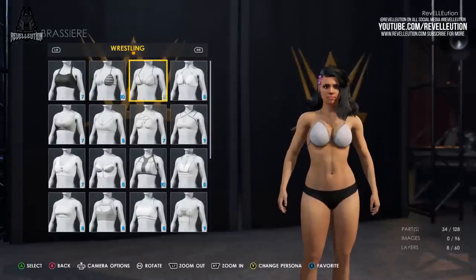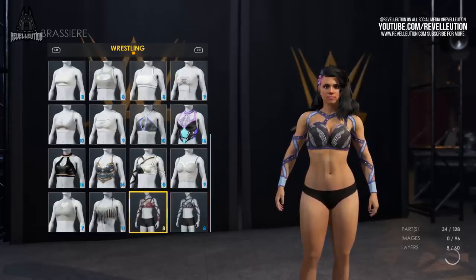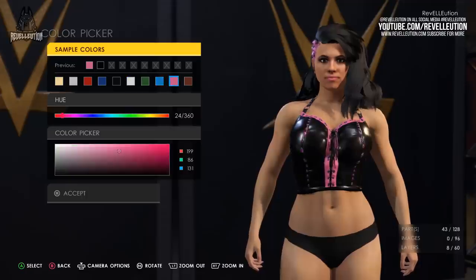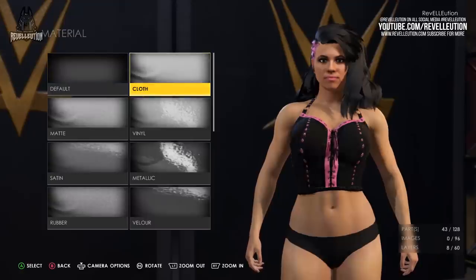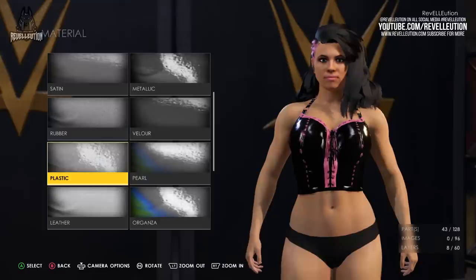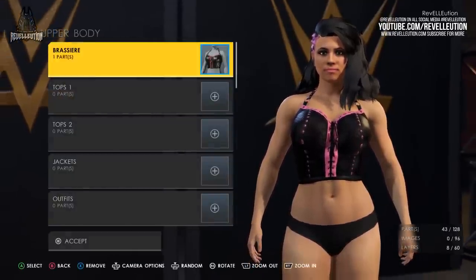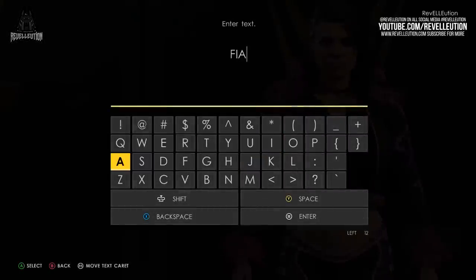Thanks to the brand new Persona tab, we can now filter pieces for our specific theming, which in our case was the Wrestling Persona, showcasing pieces that are ideal for wrestling creations. Sticking with our theme, I decided to pick attire pieces that were a little edgy, with a bit of flair here and there, to make the attire pop in places. Thanks to the variety of options, we can select a variety of colour and material options, including carbon fibre, metal and plastic, which can give a piece a totally different look. You can also apply custom logos, lettering and stitching to elevate pieces, with many creators making some seriously awesome attires out of generic tops and outfits.